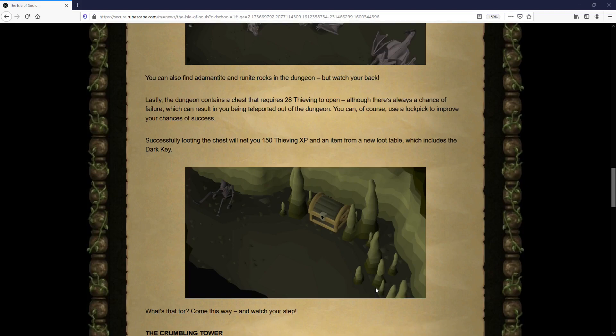Not only that, there are also adamant and rune rocks both available within this dungeon. Now to go through the brand new items and rewards — first we have the new chest within the dungeon, and it requires 28 thieving to open. There is a new loot table that comes along with this chest.